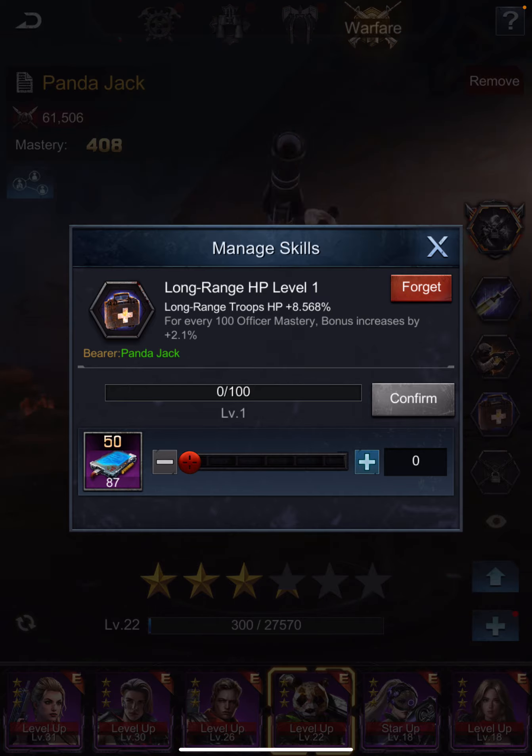So the first three to concentrate your long range attack skills on are Panda, Zeus, and Tifa. You're not going to get them all at once, so you'll have to use placeholder skills — it's worth putting them in. Even at level one, because Panda has a few stars and has been leveled up, it still gives me an 8.5% HP boost on my long range troops. I'm probably going to swap that out for a melee HP skill for setting my fleet for DoD.